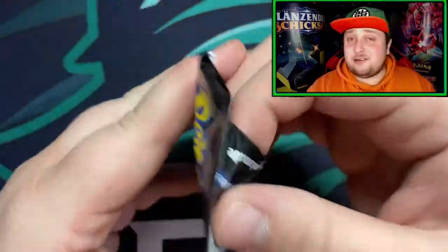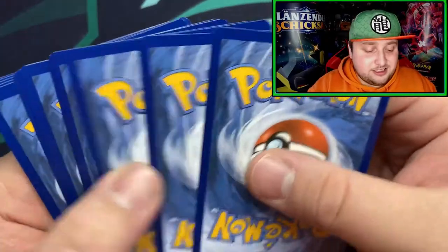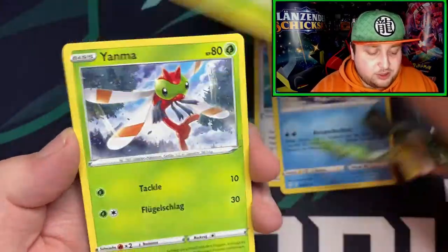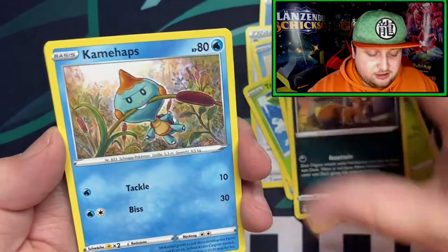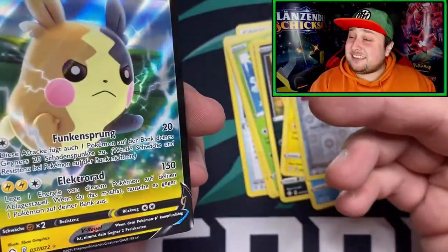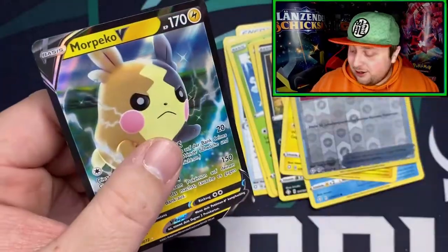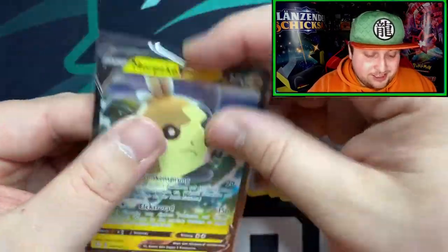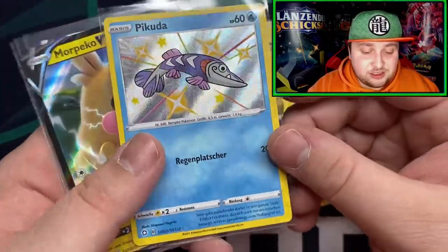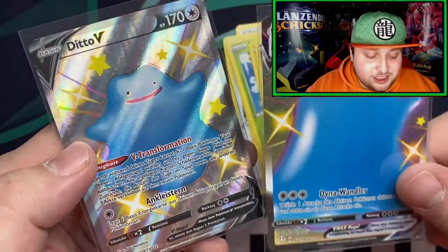Last pack — can we get four packs, four hits? Come on, fingers crossed. So we got a water energy, got the Rusty Sword, got the Cramorant, Yanma, got the Nickit, got the Shaymin, Morpeko, got Team Yell's banner, and we got a Morpeko V! That's technically a hit guys — four packs, four hits! Got Morpeko V. Yo, this Pikachu box is amazing! So there you go — shiny Barraskewda, Morpeko V, Ditto VMAX shiny, and normal Ditto V shiny.